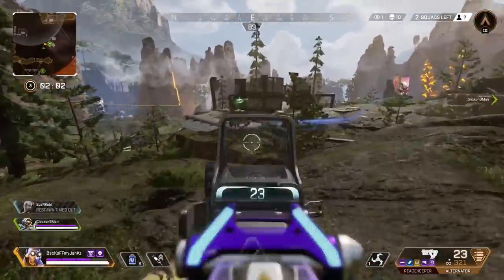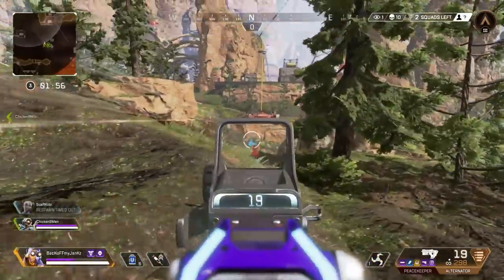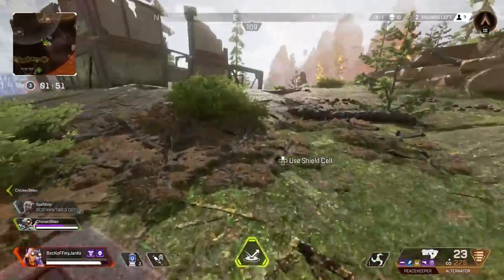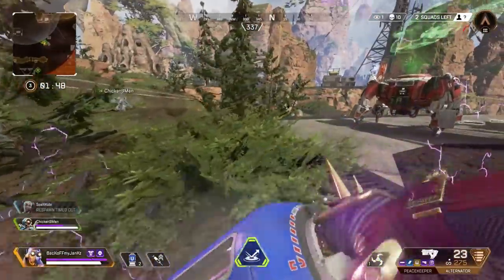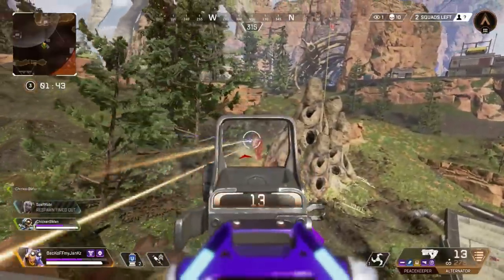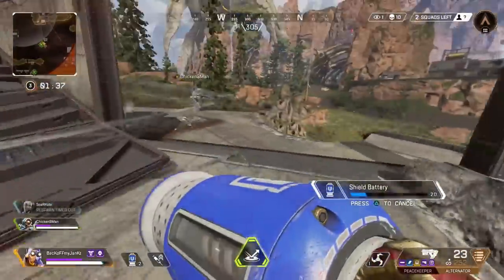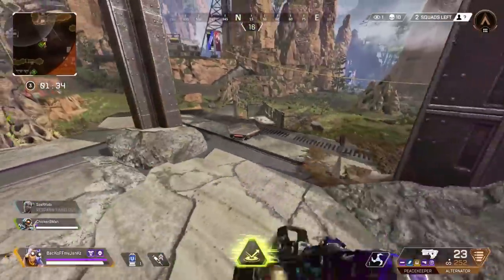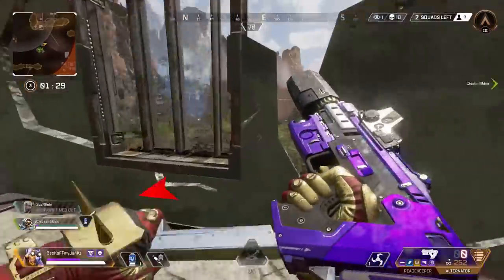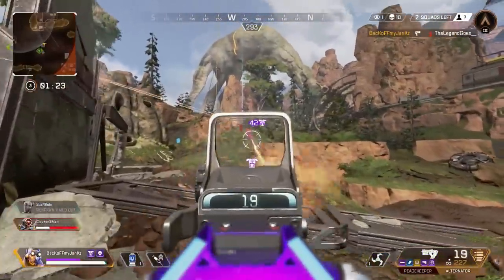One of which being the Alternator, the other being the Mozambique. This honestly feels like the Wingman-R99 kind of combo — the new wave. The Alternator right now is probably the most OP thing ever if you have the Disruptor rounds. Two new hop-ups: Disruptor rounds increase damage to shields, and Hammerpoint rounds increase damage to unshielded targets — just flesh. Throw the Disruptor on the Alternator and it sounds like a Star Wars gun, and throw the Hammerpoint on the Mozambique and it's absolutely disgusting.